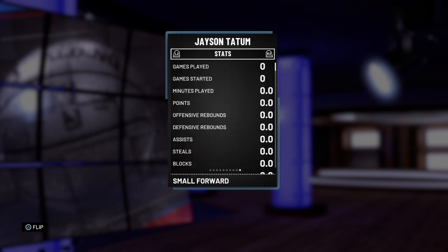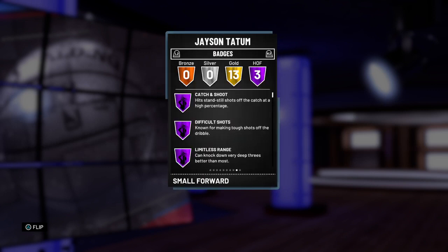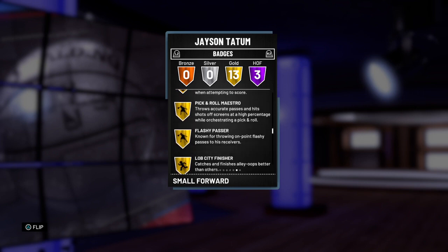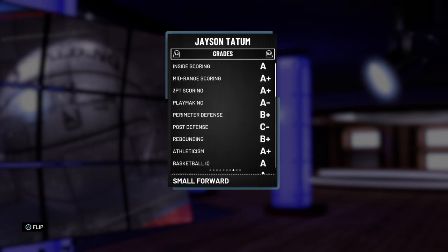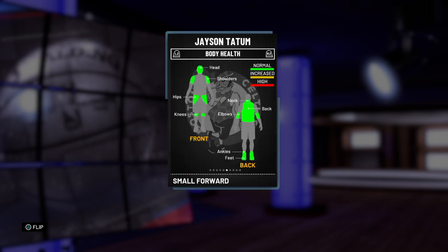He has three Hall of Fame badges: catch and shoot, difficult shots, and limitless range. He comes with some nice gold badges like deep range dead eye, mid range dead eye, dimer, corner specialist, tireless scorer, pick and roll maestro, and posterizer. You can see the grades right there — everything is actually amazing besides post defense.